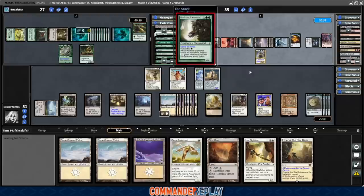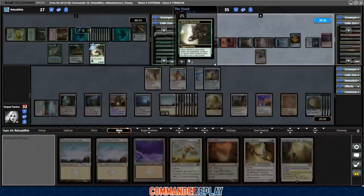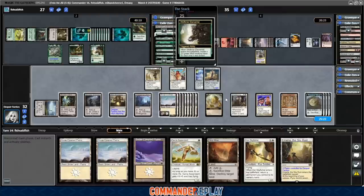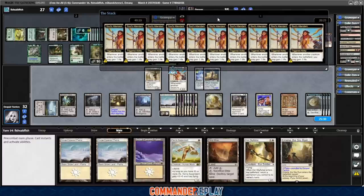Smothering Tithe. Wolfbriar Elemental kicked 10 times — that is a thing. That puts us in a bad spot, because next turn they're set up for End Raze Forerunners. At least we're going to gain a bunch of life. That will be a very difficult amount of damage to stop. But if we load up on creatures, we can send a few their way and at least cut the distance down a little bit — they'll probably have to block with a couple, and we have Vigilance. We gain 10 life, up to 42.